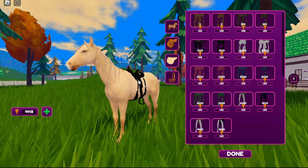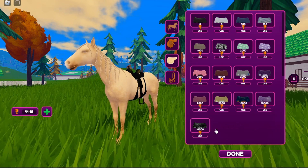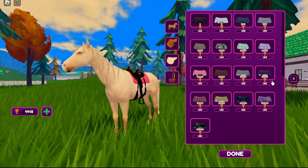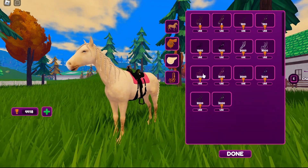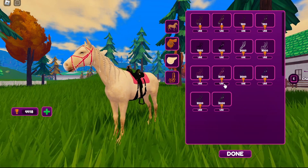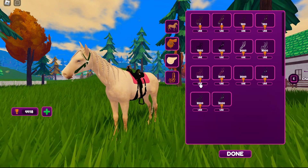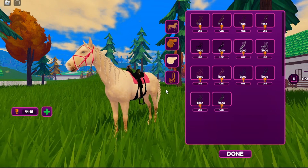Try to find something that looks really nice. We've got all kinds of styles and colors. I kind of like that one. There are a couple of those I can't get yet. What looks good on this horse — actually that looks good on that. I don't like that style. Let's go with that. I think that'll do for now.